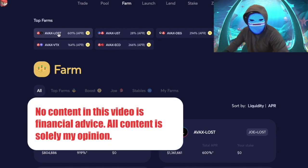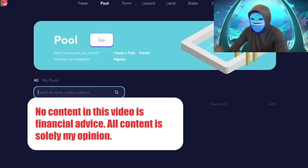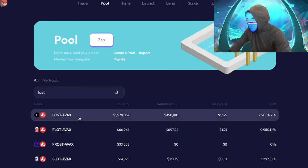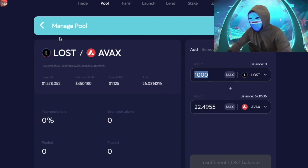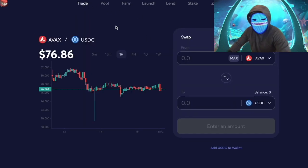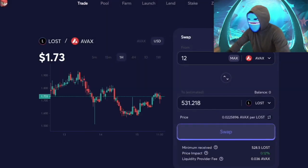Let's go ahead and test it out — I'll show the results of when we do something like this. To start with a farm, you need to go to the pool. To get your LOST-AVEX mix, if we want to put in 1000 LOST, we need 23 AVEX. Let's go over to trade and we're going to put in 12 AVEX, swap it to LOST.